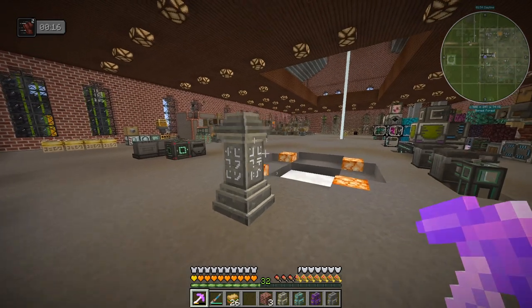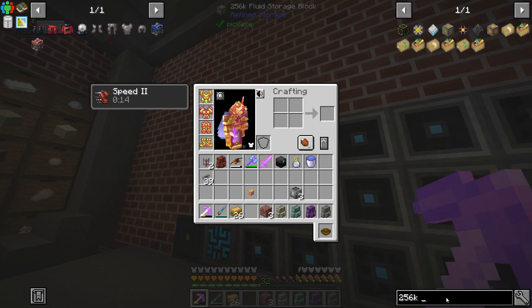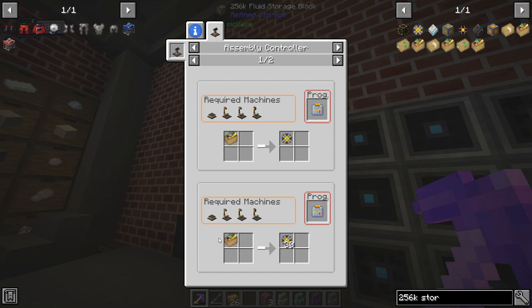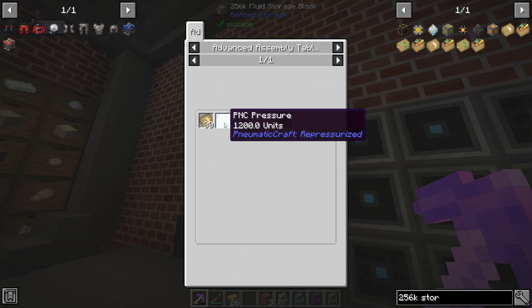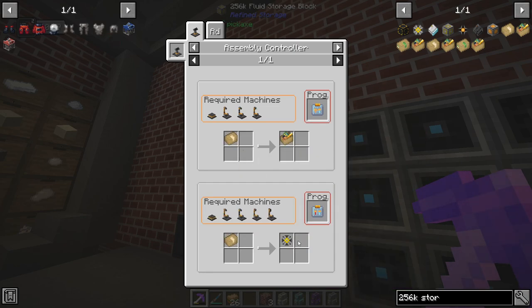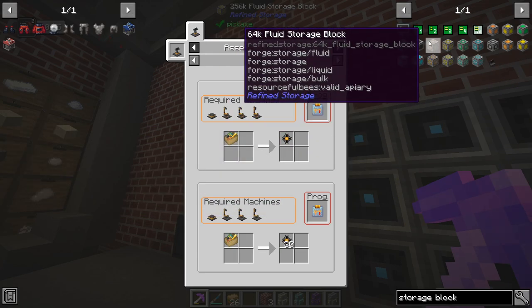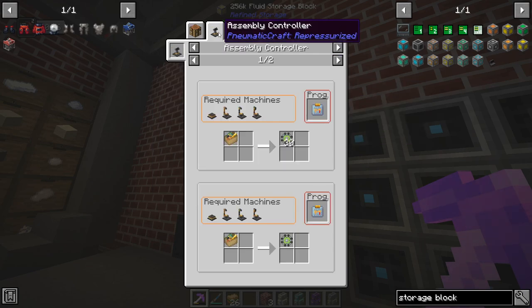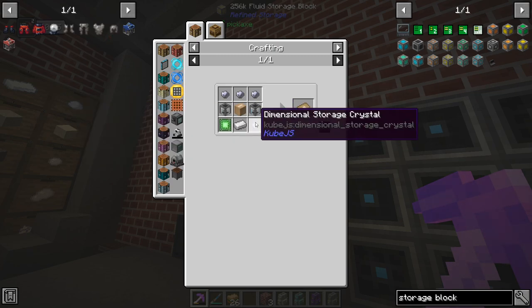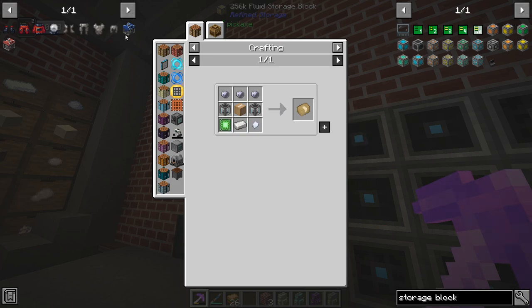I definitely want to take advantage of those external storages in other places as well. I'm not sure it's too difficult to craft more of these storage blocks. It looks like maybe you can only craft the bigger ones. We still haven't made any of these dimensional storage crystals, but I think we can - I don't think they're too bad.